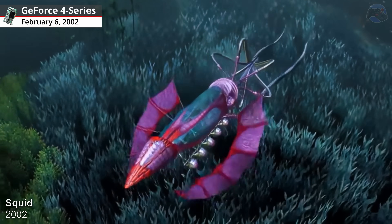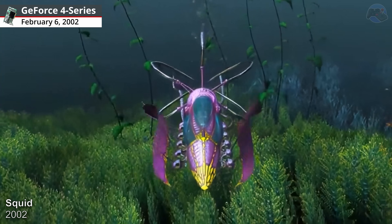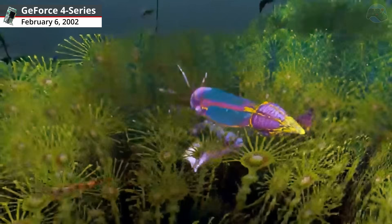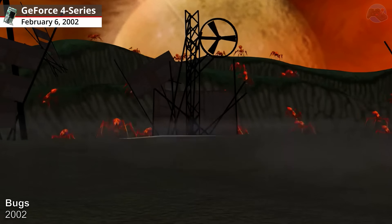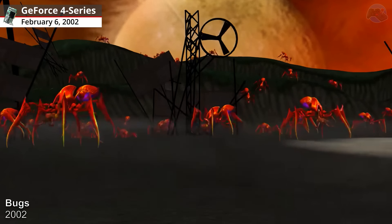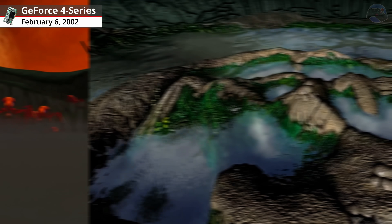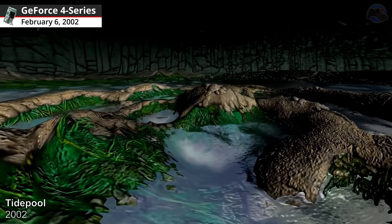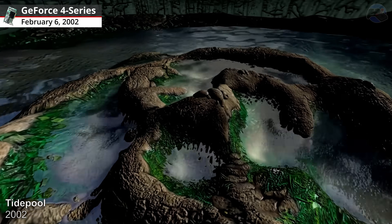Squid, 2002. Squid featured one of the largest and strangest deep-sea creatures anyone has ever seen. Bugs, 2002. The Bugs demo used a swarm of alien bugs to demonstrate the beauty of accelerated anti-aliasing hardware. Tidepool, 2002. NVIDIA's Infinite FX2 engine brought the rendering of water to a whole new level with Tidepool.